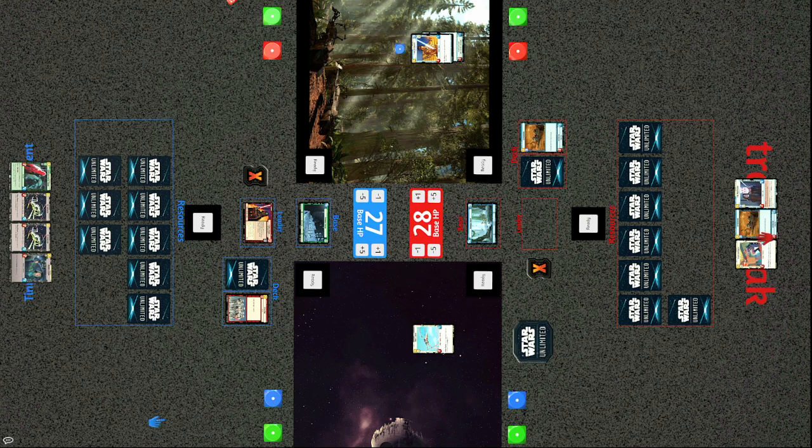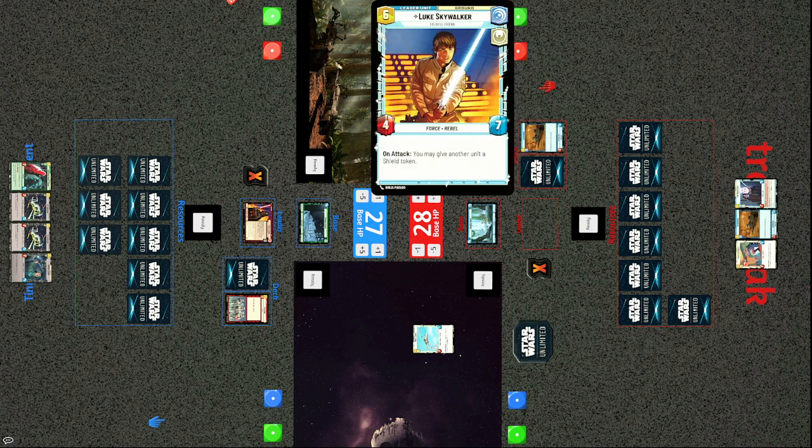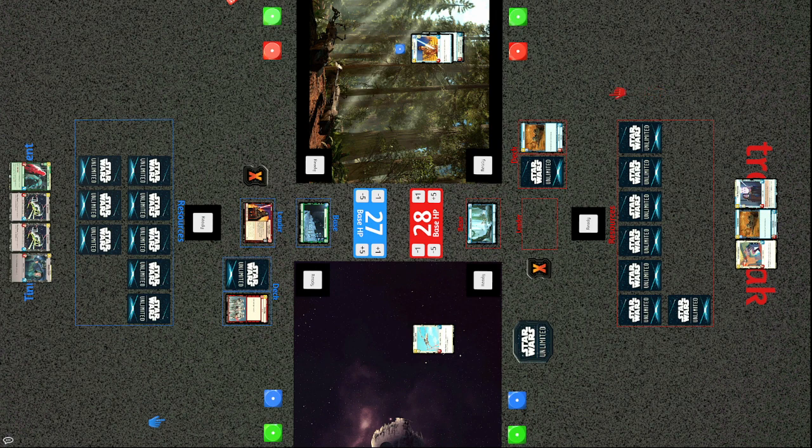Tiny passed without ending the turn — you can do that in this game. He's worried about bringing out Vader because Vader on his leader side is a 5/8, but Luke with his Lightsaber is a 7/8, threatening to kill Vader. The Wing Leader made an attack, then the turn ended. Tracks opted not to attack with Luke in order to keep him threatening Vader, and Tiny did not deploy Vader.